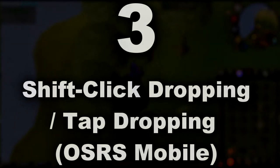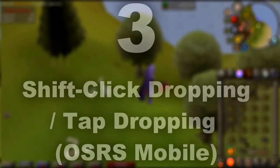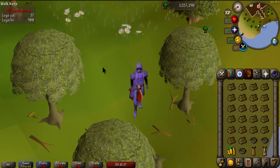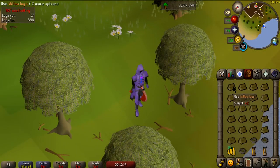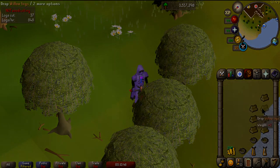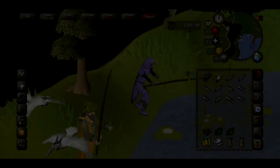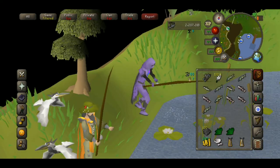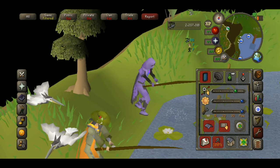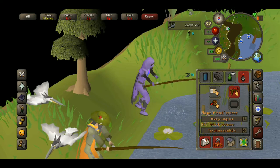Number three: shift-click dropping and tap dropping on RuneScape mobile. A feature added shortly after Old School RuneScape came back in 2013 was the ability to shift-click drop items. This feature has to be manually enabled via the options menu in-game. It allows you to hold the Shift button and click any item in your inventory to drop it on the ground — strongly benefiting activities such as woodcutting or fishing, allowing you to drop a whole inventory in a matter of seconds. Much easier than having to right-click every time.